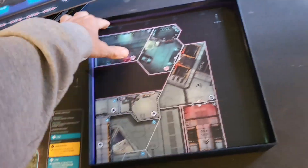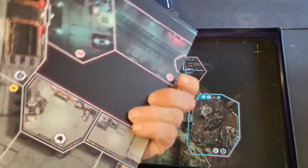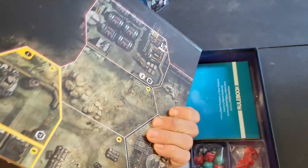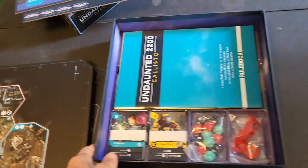There are more maps — looks like a map of an interior situation here. Then we get to the meat of it: we have our standard deck of cards.